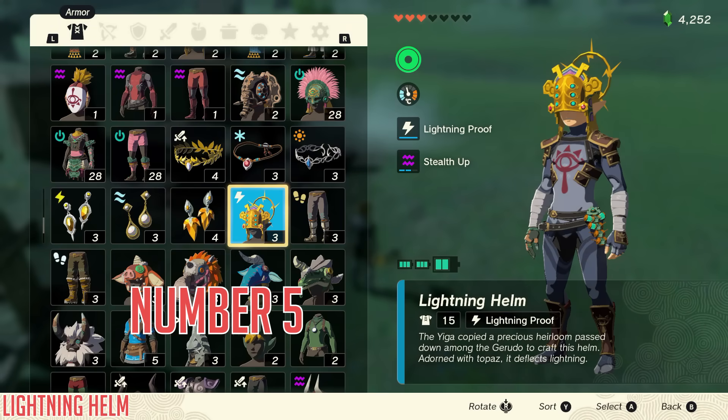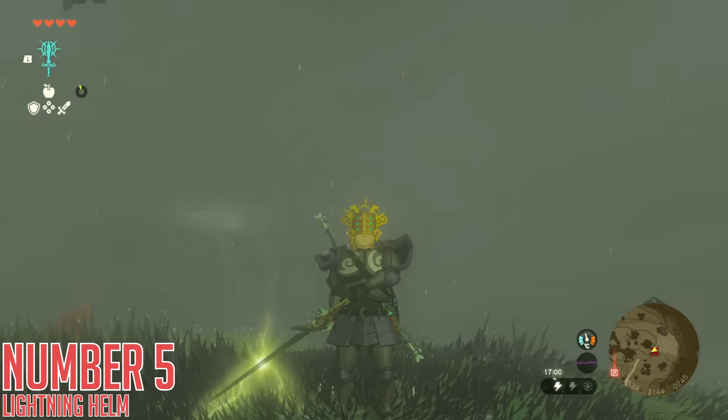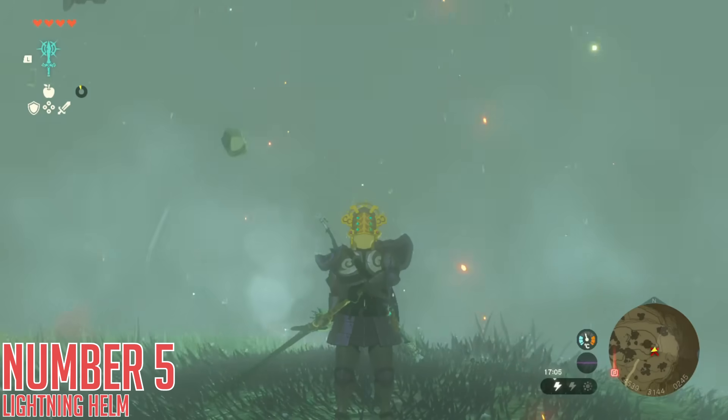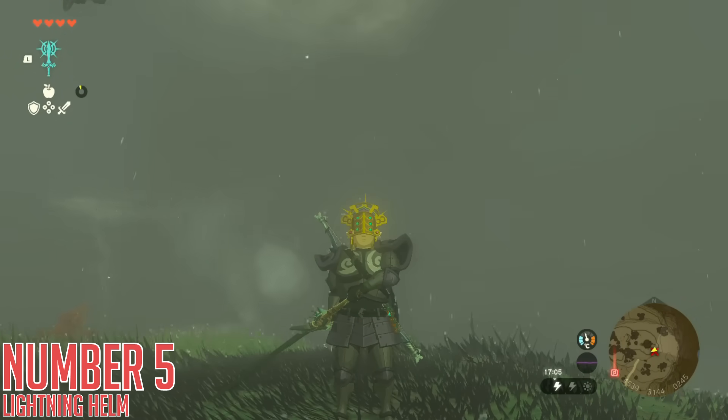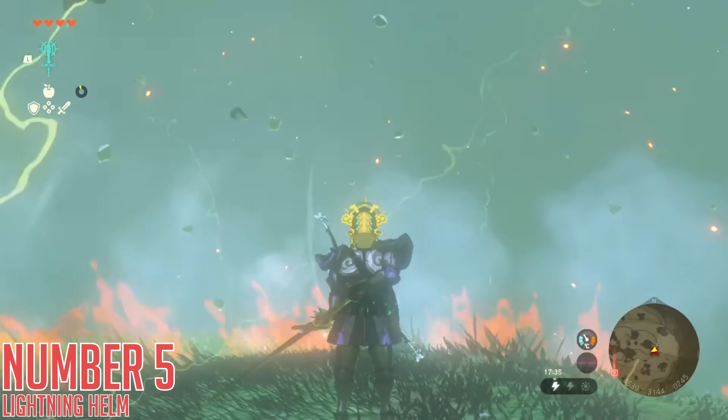Number five — the Lightning Helm. This is a beautiful helmet that comes with the skill Lightning Proof. This makes you essentially immune to lightning as a whole, which is fantastic, as well as making you immune to the shock effect as a byproduct. With this, you can walk around in a thunderstorm with metal weapons and essentially become a beacon for high-damage strikes hitting any enemies that are near you, which is awesome.